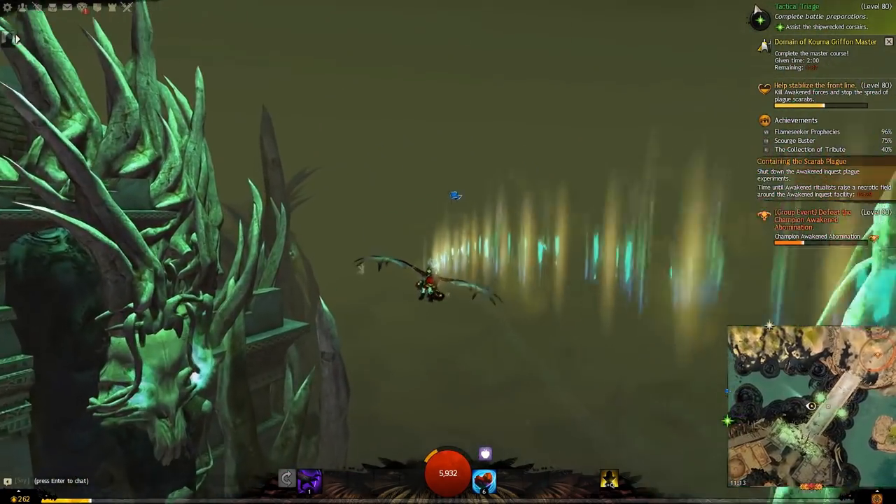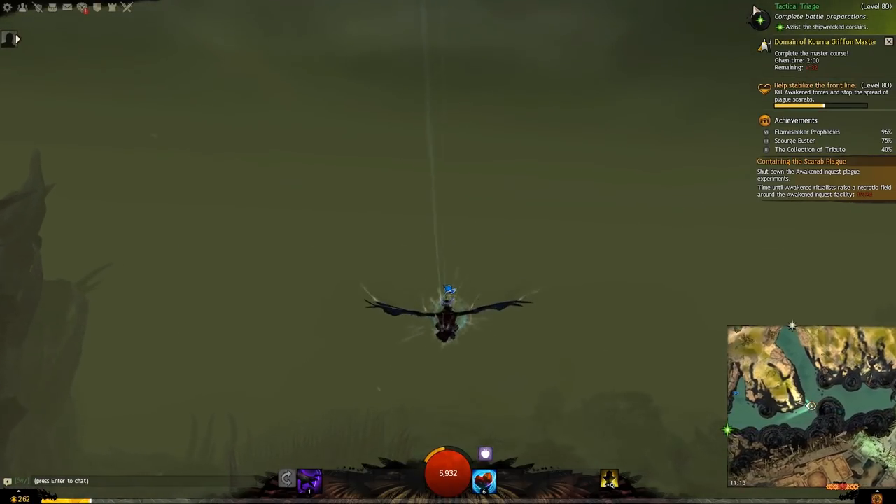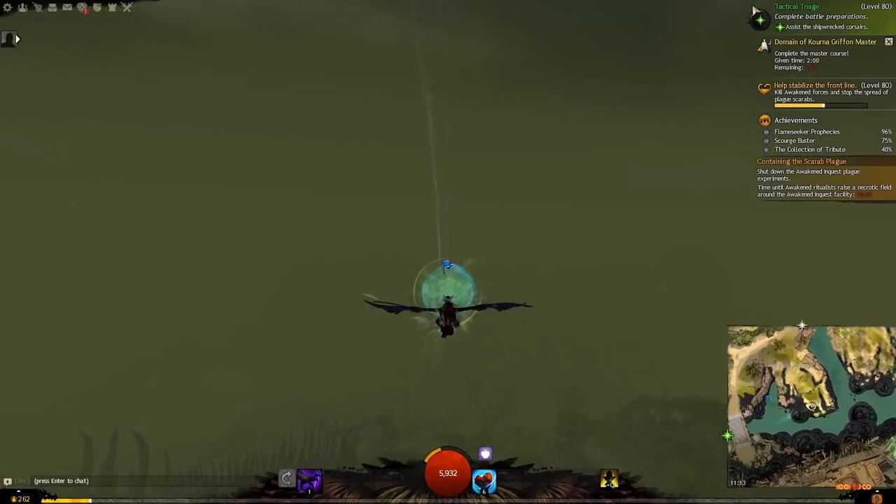Take a turn and just go straight forward and flap your wings. You should have enough height by just flapping your wings here. The time remaining here should be around 1:26.